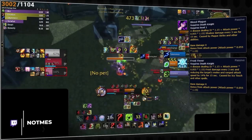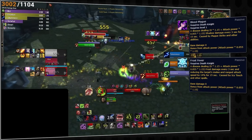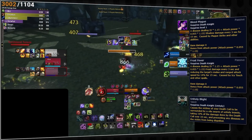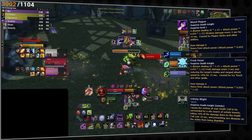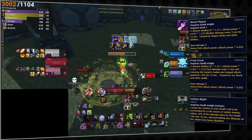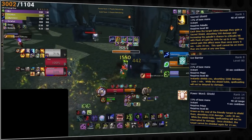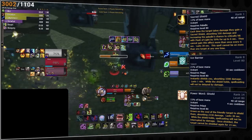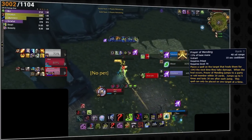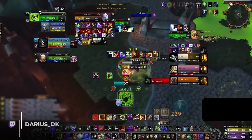There are two main diseases — blood plague and frost fever — which are applied through different DK spells. Both of these can normally be dispelled by any class with a disease dispel mechanic. However, a passive talent called Unholy Blight will periodically provide total dispel protection for these debuffs. Unholy Blight triggers whenever Death Coil deals damage, meaning absorbing the damage with a shield prevents this proc, making mechanics like Sacred Shield, Ice Barrier, and Power Ward Shield passively effective at reducing damage, especially when combined with disease dispels.